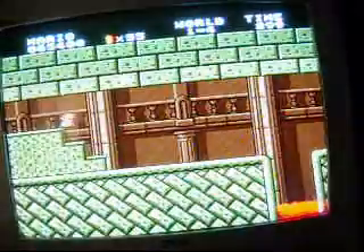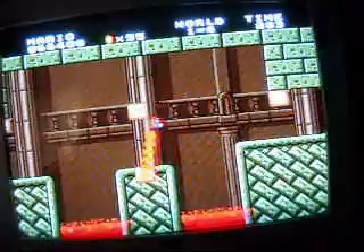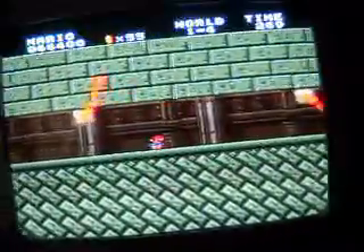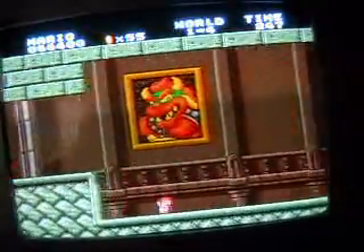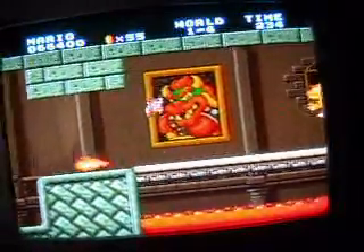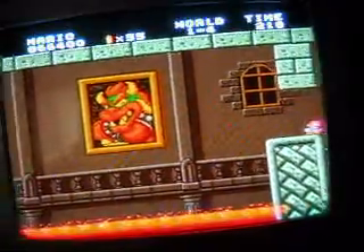Now we have the final world of world one — world 1-4, which is always Bowser's Castle. These are the hardest for me personally. Right there that was stupid — good thing I didn't die because that would suck. Any time you die in Bowser's Castle you start all the way at the beginning again, and there are all these fireballs. Up ahead you see King Bowser himself — you have to run underneath him or jump over him, avoid his fireballs, and then cut the bridge.